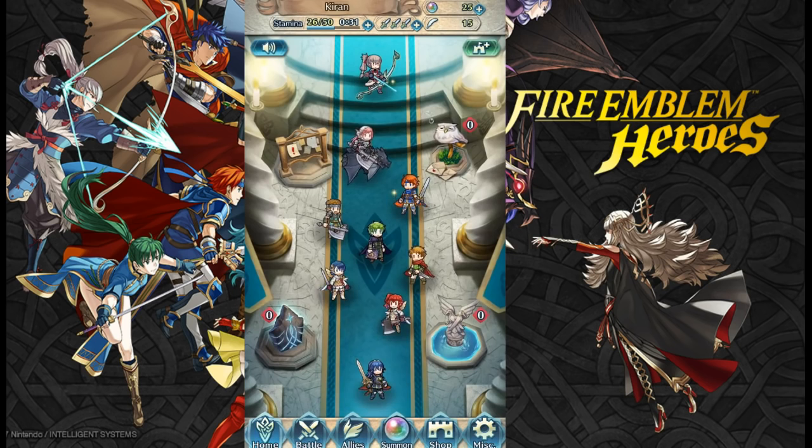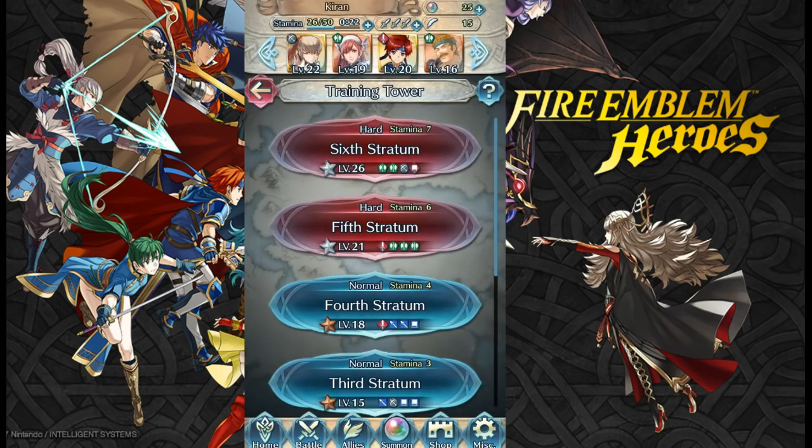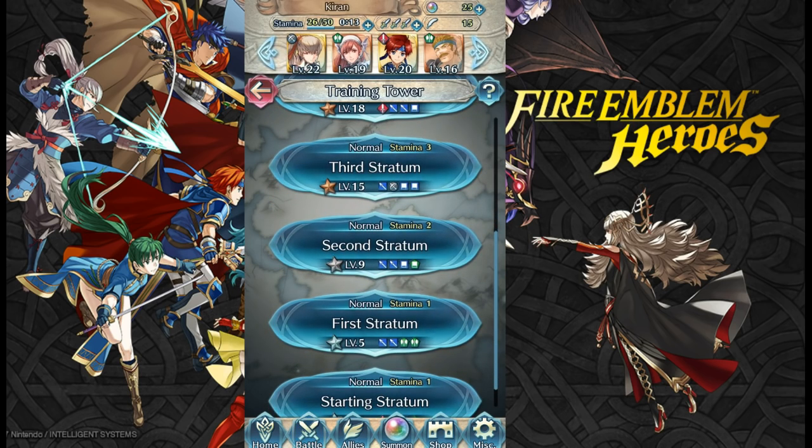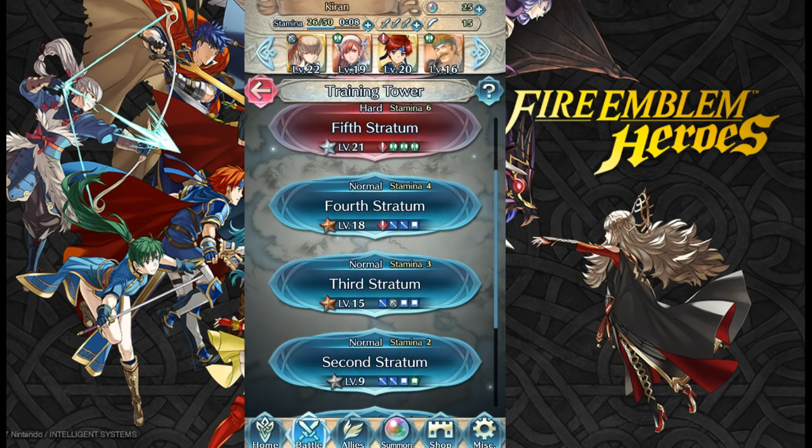At this point you're just leveling up your characters — going into battles, doing the story maps, and doing the training tower. The training tower is amazing for experience, and all stamina costs are cut in half right now during this event, so it will cost double stamina after about a week when it ends. Note that my Takumi is too high-level to gain experience from this level — you need to be within about two or three levels of the enemies. Also, if units die in battle they will not keep any experience they gained that battle.